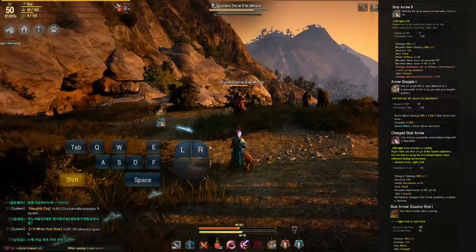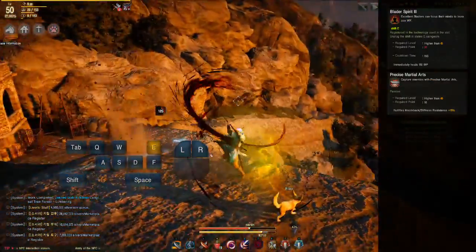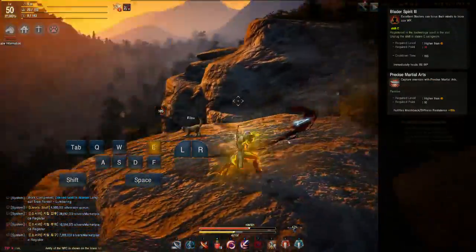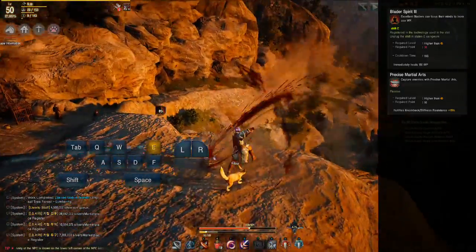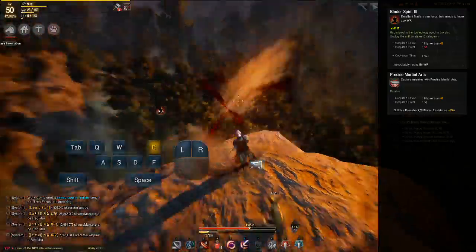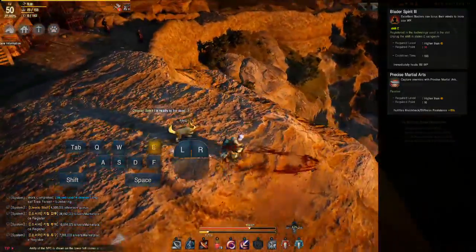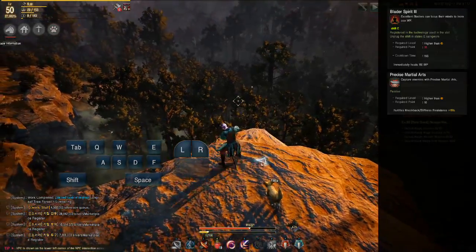Be careful with Evasive Shot — if it's on cooldown you'll end up casting Chase instead. An important skill hotkeyed to Shift+E is called Blader or Plum Spirit, which quickly restores you to full energy. Higher ranks increase how much it restores, reduce its cooldown, and it can be cast very quickly in combat as an alternative to chugging potions.